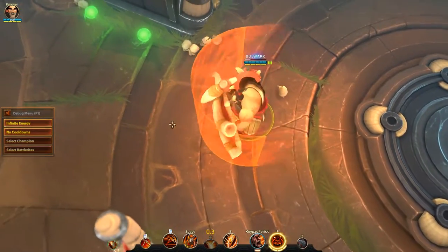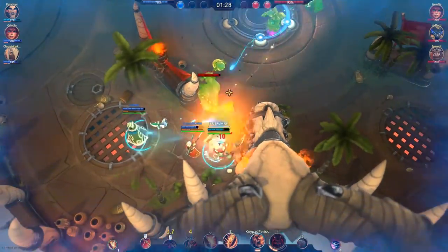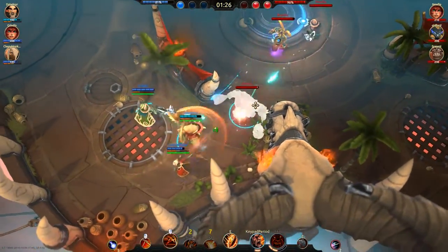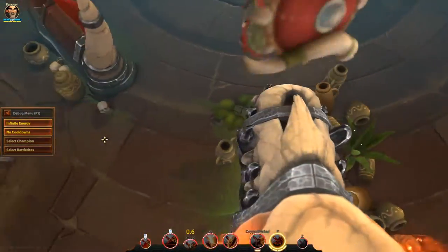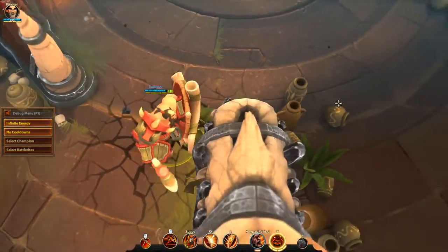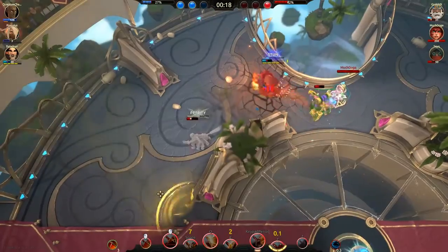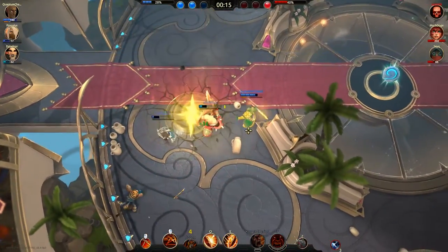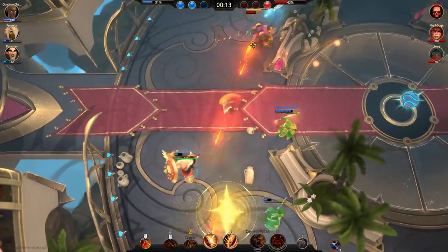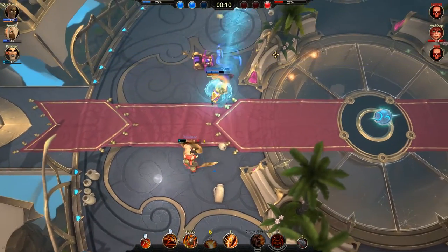Bulwark is cast with your Q. It does a few things. First, you go into a defensive stance holding up your shield. Next it sends projectiles back at their caster and melee attacks stun the attacker. Naturally it's a defensive move, but reflecting a major nuke back into someone's face can be really satisfying. One well-placed Bulwark can be all that stands between you and certain victory.